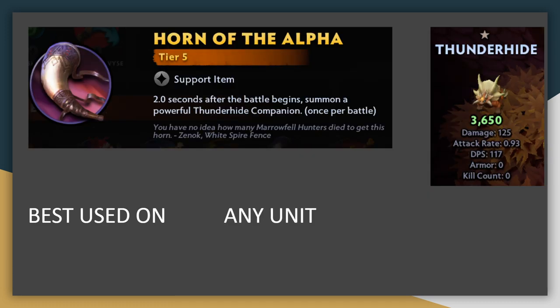Horn of the Alpha was one of my favorite items from the card game Artifact and has now made its way to Dota Underlords. Shortly after battle starts, it summons a Thunderhide to fight for you. The Thunderhide deals reasonable DPS and has quite a bit of health, but no armor to defend itself. The summon comes adjacent to the holder of the horn, so position wisely if you want to focus fire a specific enemy. Otherwise, just place it on any unit that isn't holding a higher-priority item, since there's really no other combat benefit beyond the summon.